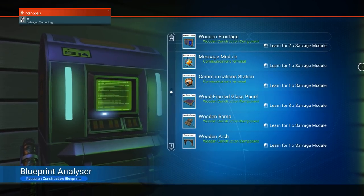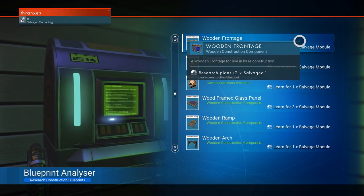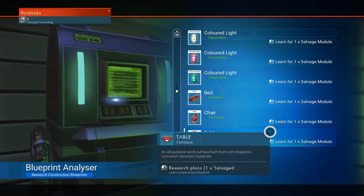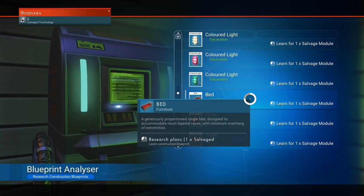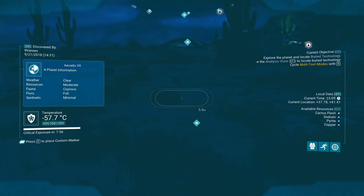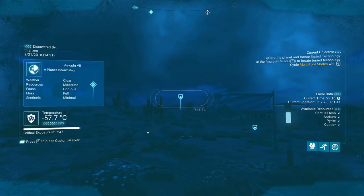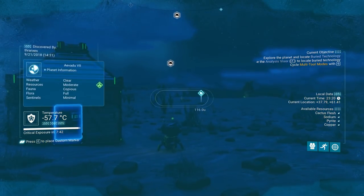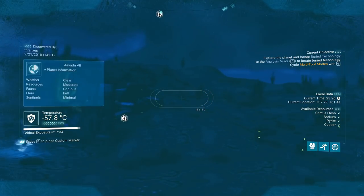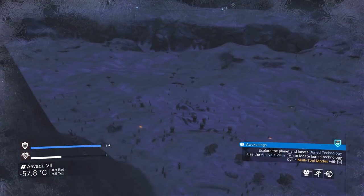Leaving messages or viewing left messages — communication station. Messages to other travelers. Colored lights, a bed, a chair and a table. Okay, I guess learn the bed. Insufficient salvage modules — right. Buried technology modules — oh, we saw those a couple of times. They look like that. There's two over there. Where is this Geck construction facility I keep getting pinged on as well?